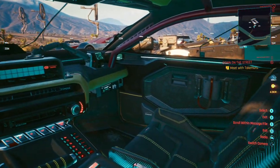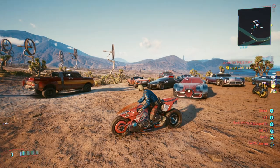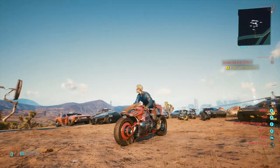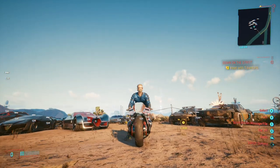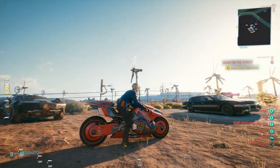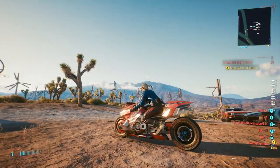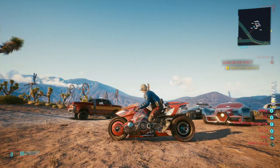Moving on to the next fixer, Wakako — this is the fixer you want to get some pretty cool bikes from. The first one is the Yaiba Kusanagi motorcycle. When I first got this bike, I thought it was straight from the animated film Akira, and it definitely feels like they got some inspiration from that film. This bike is fast, but it definitely suffers a little bit when turning. If you're a fan of the Akira movie and you're looking for a bike, this is definitely one of the cheaper ones you can get in the game.